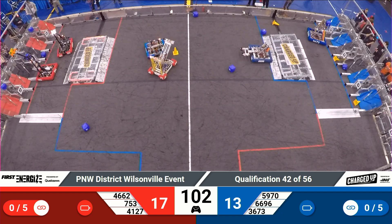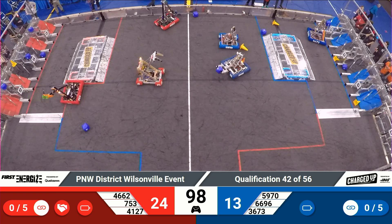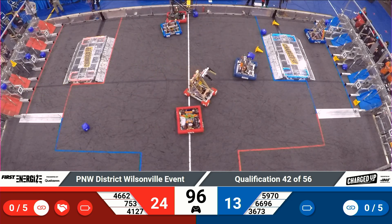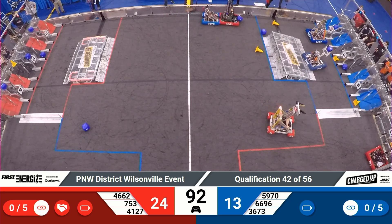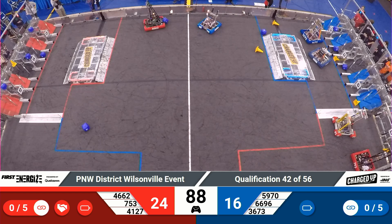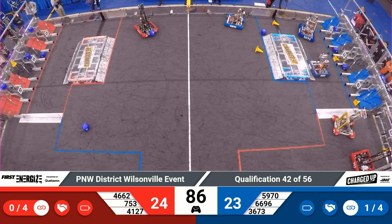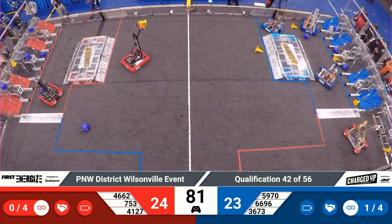36-73 appears to have a problem — they're not moving. Cyborg Seagulls. Good signal. Now they come back to life, extending that arm out with a cube onto the second tier, and they deposit onto the shelf. 66-96 with a hybrid level delivery of a cube for the Blue Alliance.